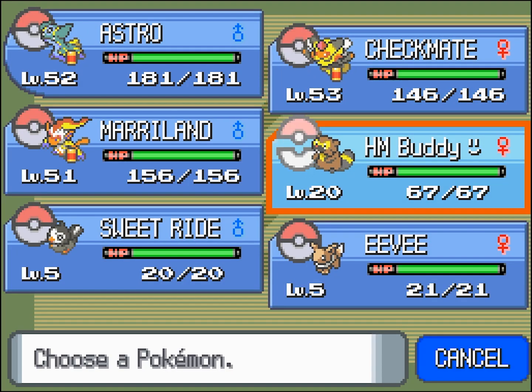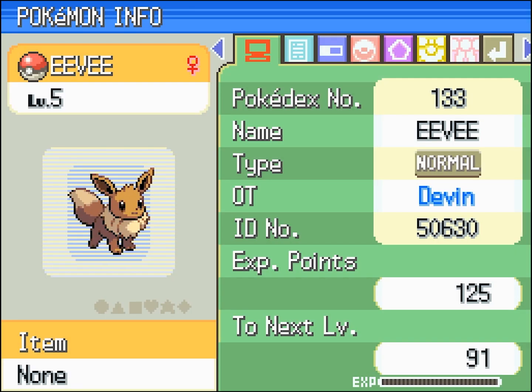Eevee starts off at level 5, and if you're lucky it will be female like mine so you can breed it like crazy, because we all want Eevees.